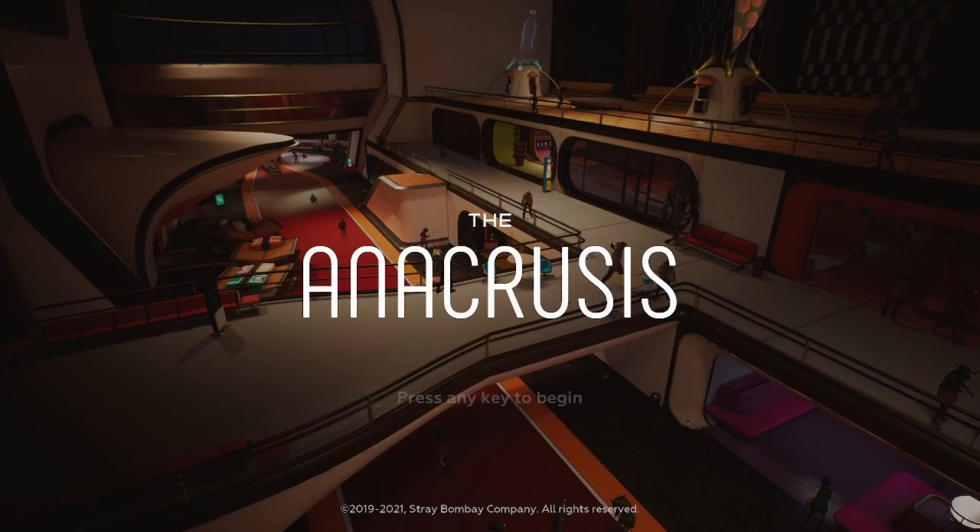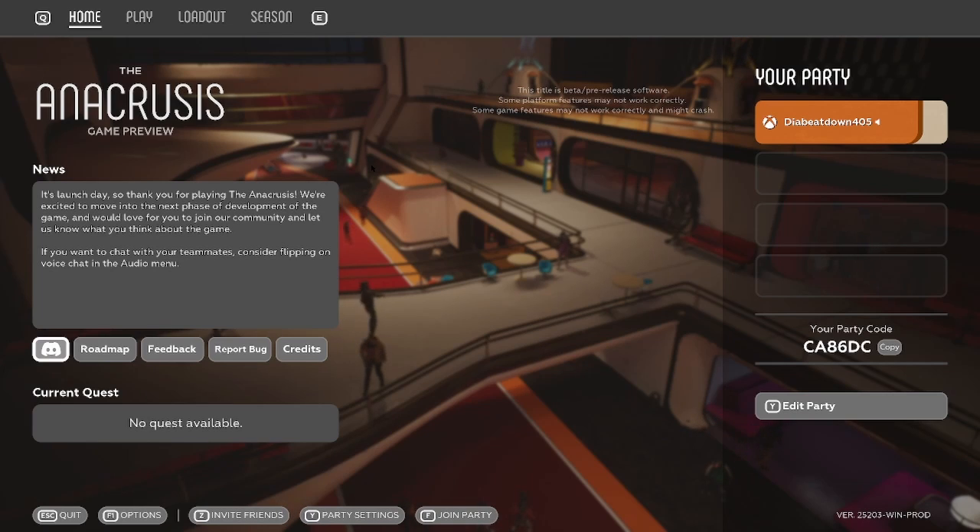What is up everybody, T here, coming to you with a new let's play video. Today we are playing The Anacrusis, which has been on my radar for a minute. The game company describes it as a four-player cooperative first-person shooter set aboard a massive starship stranded at the edge of explored space. Team up with your friends in an infinitely replayable fight against alien hordes to unlock perks, weapons, and new ways to play that you can share with your team. Pretty much if you're familiar with the Left 4 Dead style or Back 4 Blood — four people going up against hordes of enemies — this is exactly that.